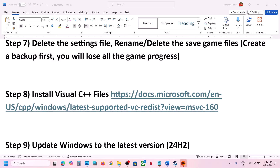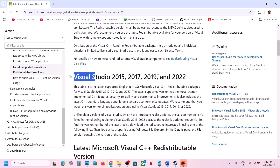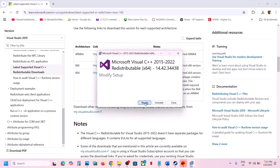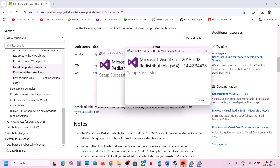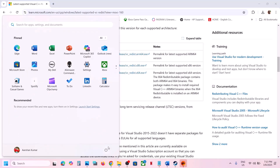The next step is to install Visual C++ files. Copy the link provided in the video description and open it in a browser — it will take you to the Microsoft website. Scroll down and download both x86 and x64 versions. Run both exe files. If you see the Repair option, click Repair; if you see Install, click Install. Let the installation complete for both, then close and restart your computer — a restart is required after this.